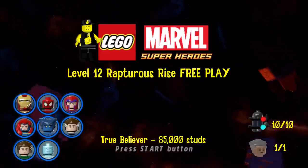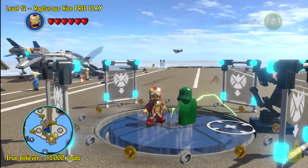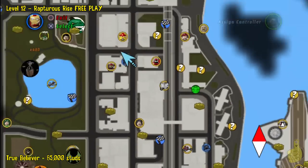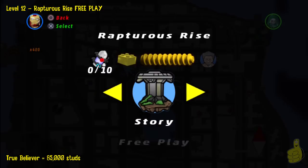As you can see on the left, we have a nice character suggestion list for you — those are the characters we use to complete this level. We also get the 85,000 stud requirement for True Believer. And after a little pop and lock, we'll show you where all 10 minikits and where the Stan Lee in peril is.